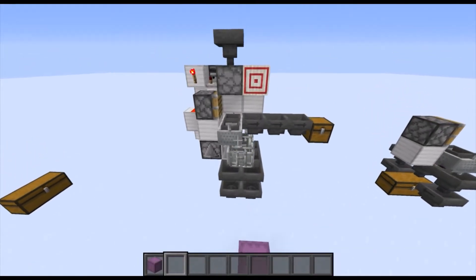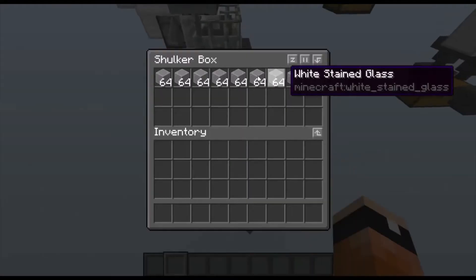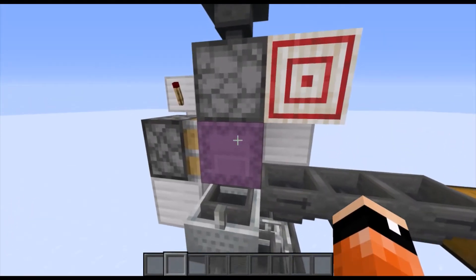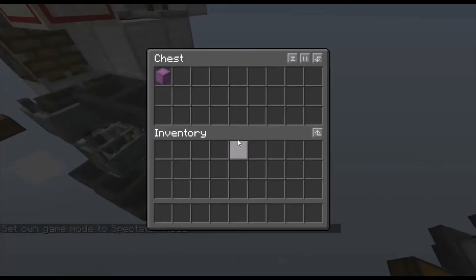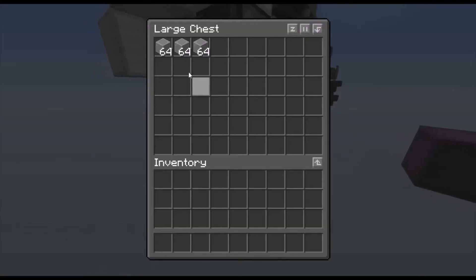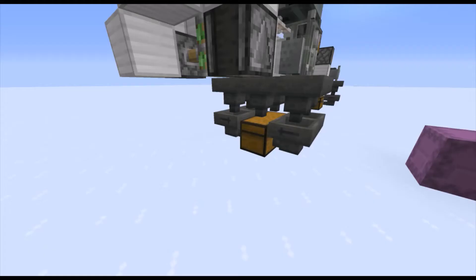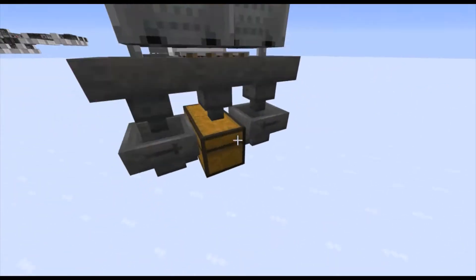As you can see here, I have a shulker box full of nine stacks of items. It gets dispensed here, and if you look inside the box you can see the items get sucked out very fast. The shulker box gets broken and put into this chest, while all the items get put into here four at a time because of this unloading system.